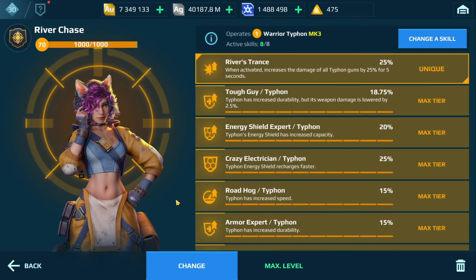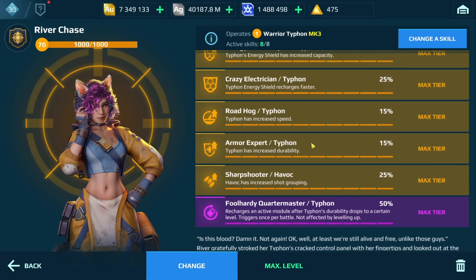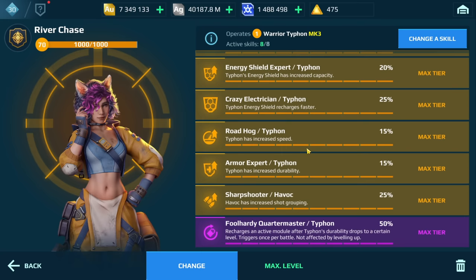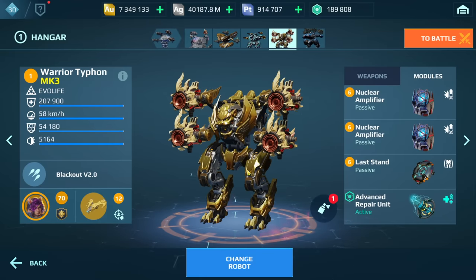In terms of the pilot, I would definitely go with River Chase. In my opinion, River Chase is the best pilot for the Typhon at this point in the game. A couple of skills here — and if you do use the Havok, make sure you use Sharpshooter as well, as that helps. We're going to take a look at some gameplay of this and then move on to the next build.